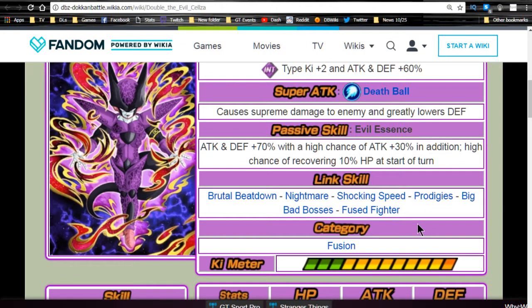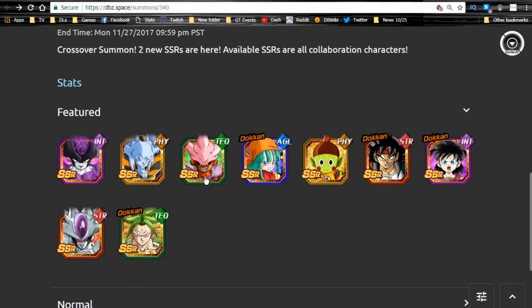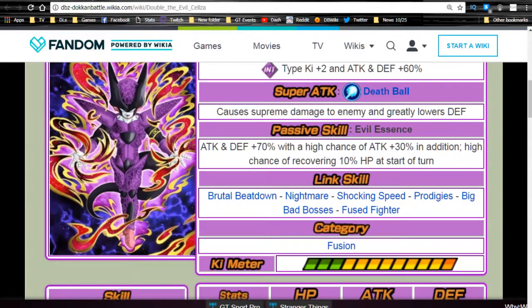Selza's link skills are Brutal Beatdown, Nightmare, Shocking Speed, Prodigies, Big Bad Bosses, and Fused Fighter. Nightmare and Big Bad Bosses are key link skills for attack buffs on villain teams, which is awesome. Fused Fighter and Shocking Speed are interesting — Shocking Speed can be useful depending on your team. Fused Fighter on this card isn't very beneficial unless you have Janembu or Saliza to actually utilize that link skill.